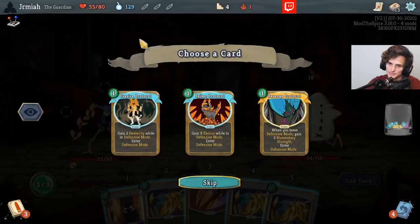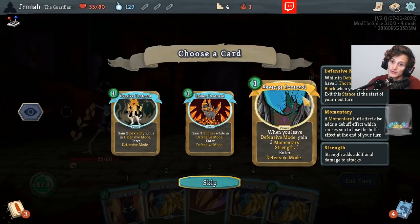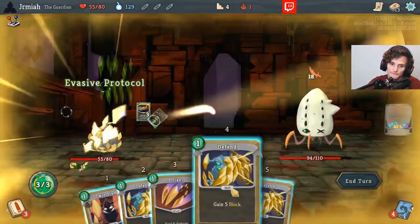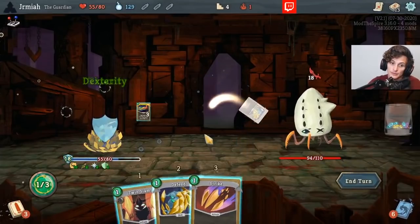We're going to enter Defensive Mode and get two Dexterity — perfect. Revenge Protocol is not bad either, but I like the Dexterity a little bit more.